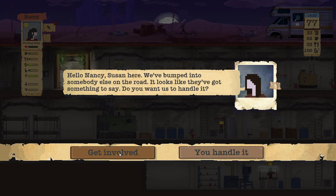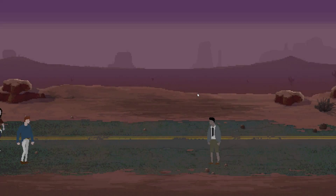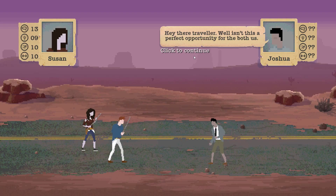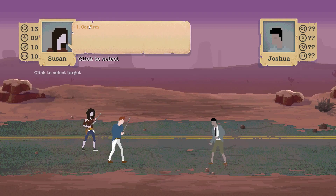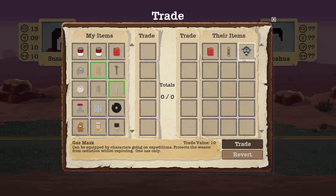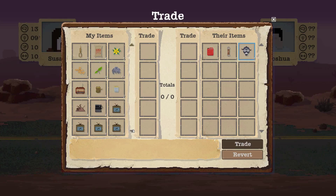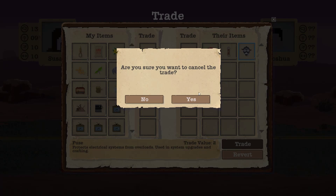We bumped into somebody else on the road. I've not seen any groups of any more than two. Could be - we'll have to wait and see. So he wants to trade a gas mask and one of the elusive fuses. We haven't really got any room for any of that, mate.